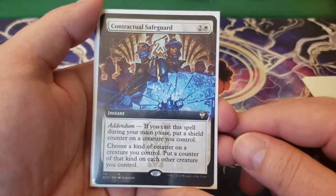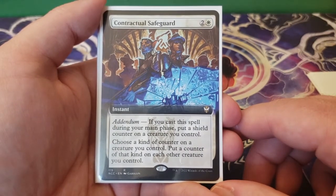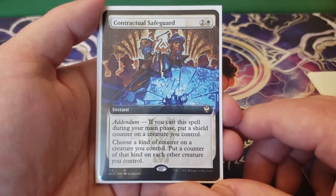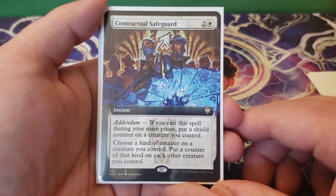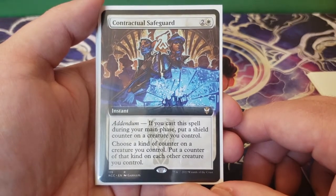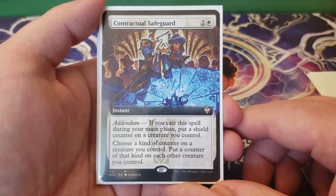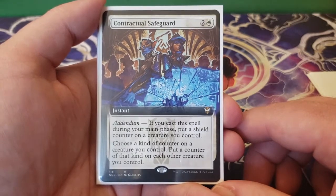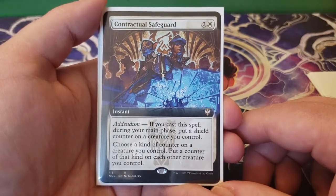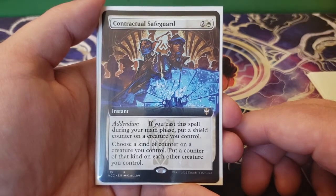Next up we have Contractual Safeguard — two and a white with addendum. If you cast this spell during your main phase, you get to put a shield counter on a creature you control, then choose a kind of counter on a creature you control and put a counter of that kind on each other creature you control. If you cast this during your main phase, you can actually put double the amount of shield counters because of Lazel on all of your creatures, making them effectively indestructible — unless your opponents find a lot of answers or two board wipes at the same time. But you can also just cast this at instant speed on anybody's turn to get more plus one, plus one counters, and Lazel will see it.